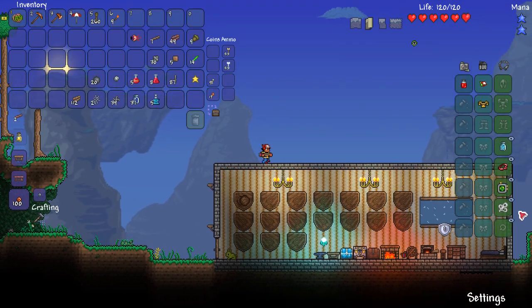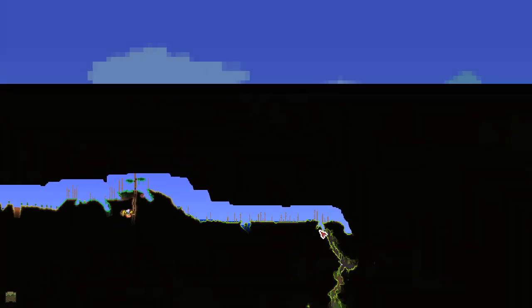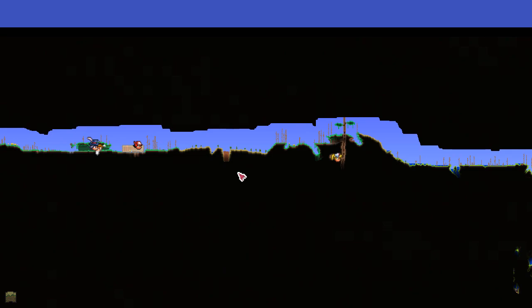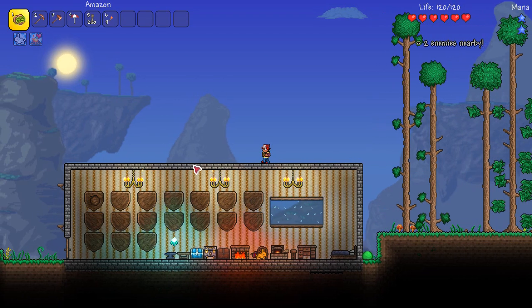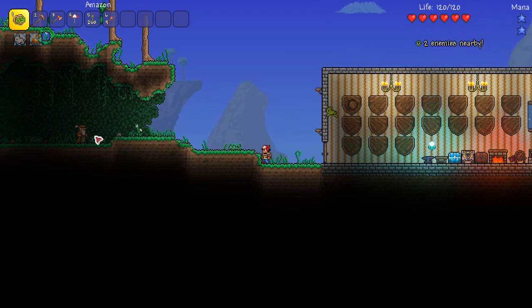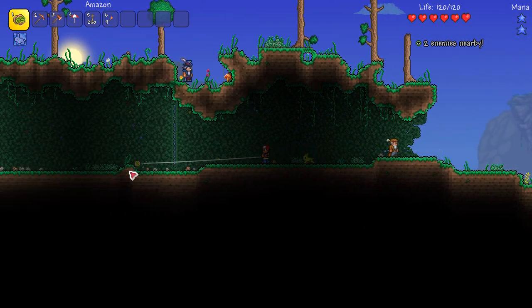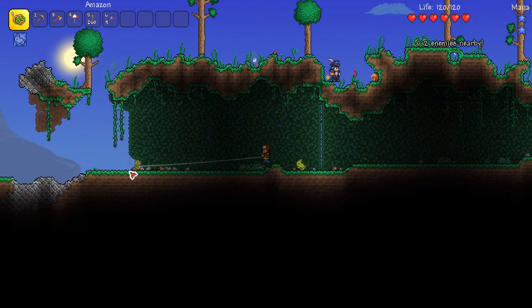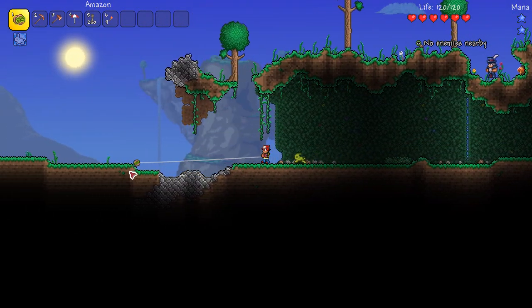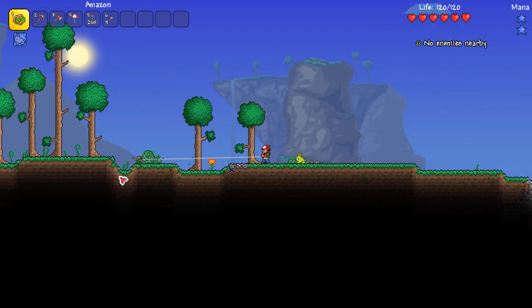We are gonna start off with a great new accessory and head out. We've got the snow biome this way and we have the jungle this way. I think it's probably best to go this way, because obviously this way is gonna be our dungeon, and then that way we can set up a nice little area to fight Skeletron. There are two yo-yos we're going after - one from the Crimson or Corruption, and one from the dungeon.